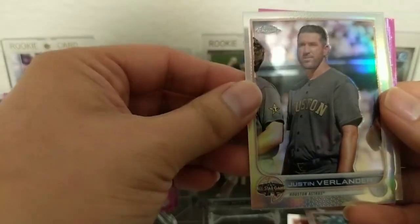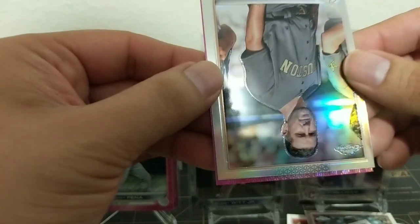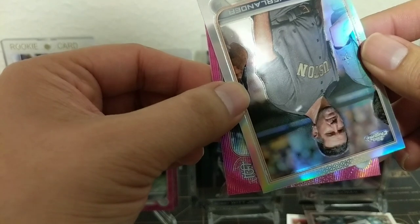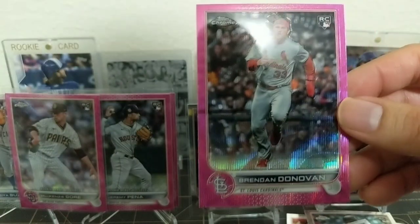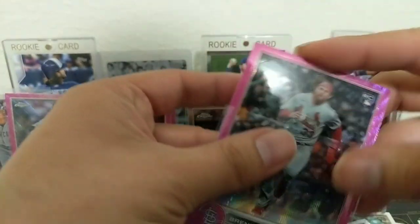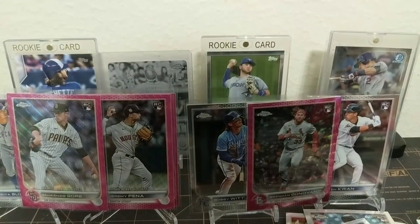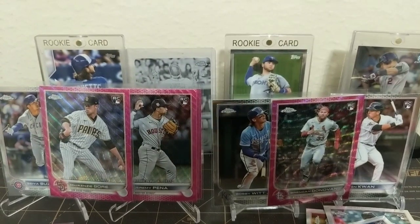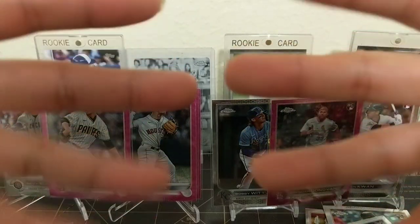It is a Justin Verlander, former Astro - very nice. Let's take the Verlander and get the Cabrera rookie debut. Flip it over and let's see what our last pink parallel is - it's gonna be a St. Louis Cardinal rookie. A Brendan Donovan, who was actually pretty high up on the rookie of the year list - maybe third. Very nice guys, thank you so much for watching. I think we know what hanger box won but let me know down in the comments. As always, stay safe, wash your hands, and happy card hunting.